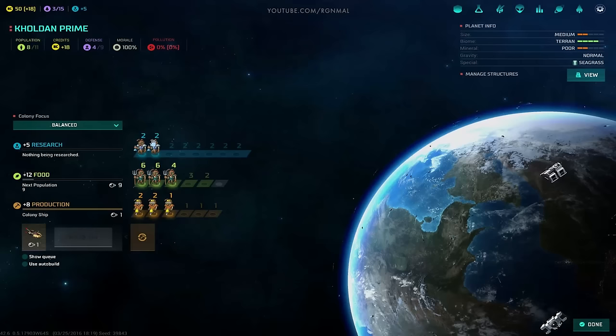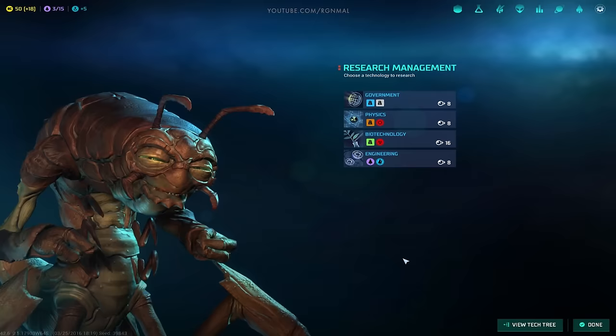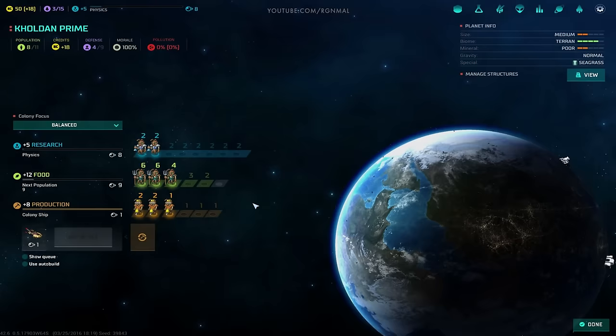We've got a colony ship going. Food is fine. I've got two people on research — I think I'll leave them on that. What enhancement would the hive mind demand from the devisors? The guy looks super cool. We need automated factory first — we'll have that in eight turns.